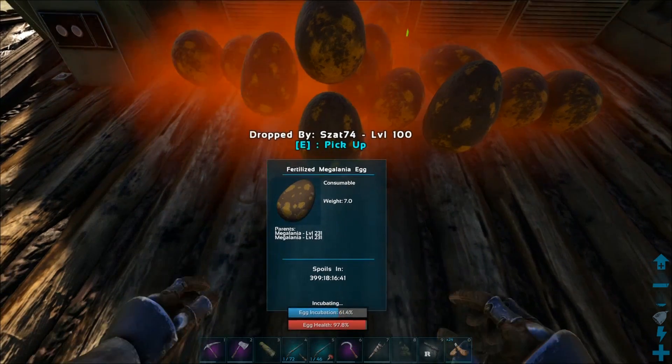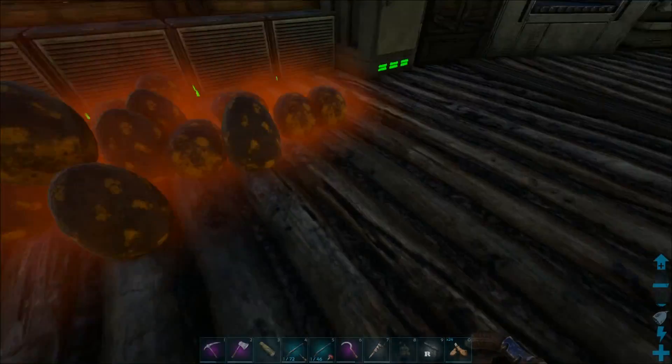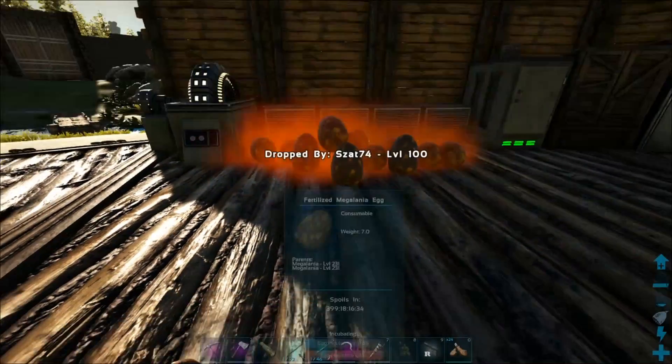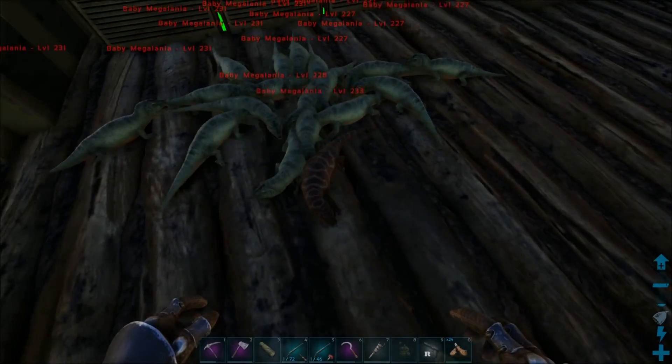So today we're just going to do a little bit of megalania hatching, hopefully get some mutations. And if we get a cool mutation that we can compare with either that purple or blue back, maybe we'll try getting a fully mutated megalania.